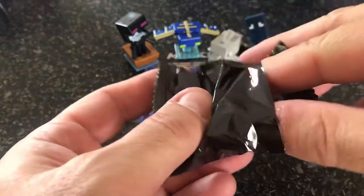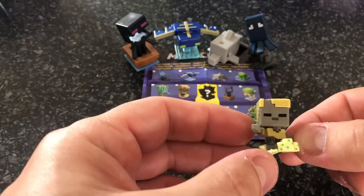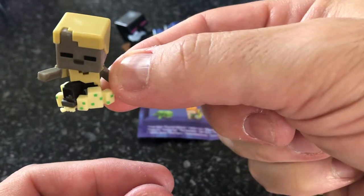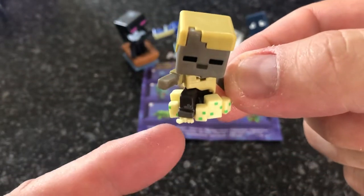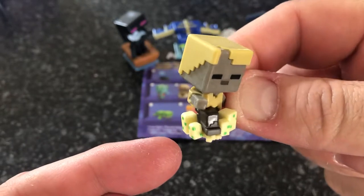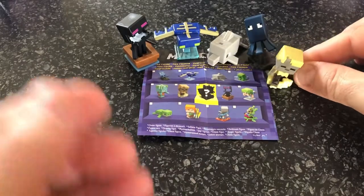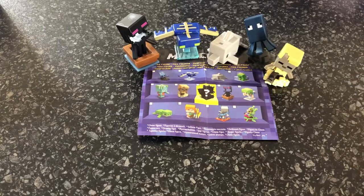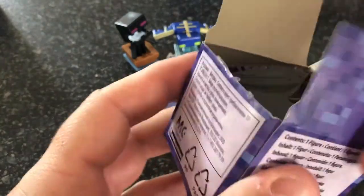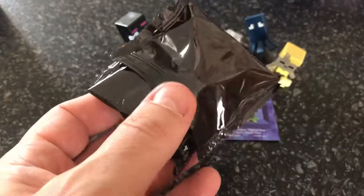I'm also going to be doing some more Twitch streaming. The next one we've got - oh look - I'm pretty certain that's a drowned, and if you look really closely you can see he's actually squishing some turtle eggs! The mobs will actually try and kill the turtle eggs, so you have to properly protect them in the game. It's very cool. I haven't done very much with turtles myself - you can get the turtle shells from them. I'm going to have to look into turtles and find out what you can do with them.